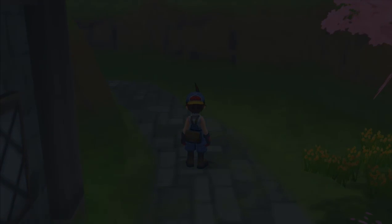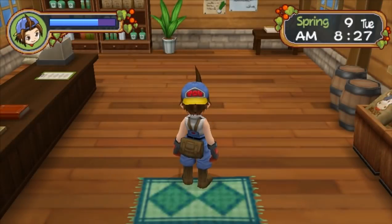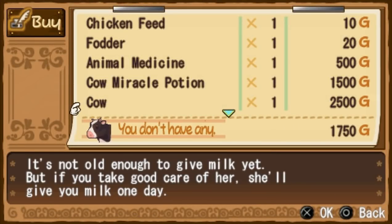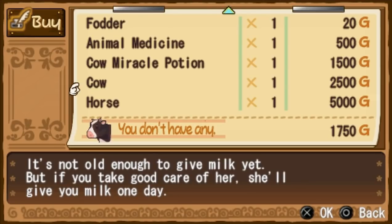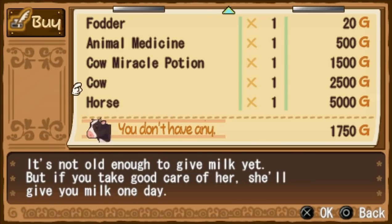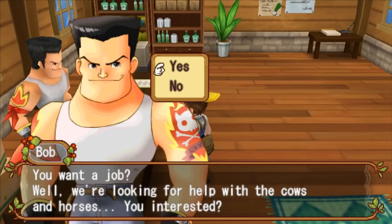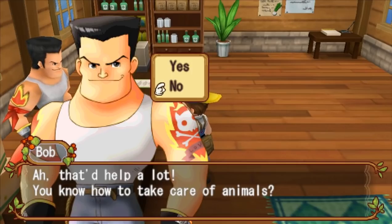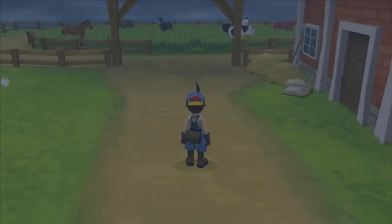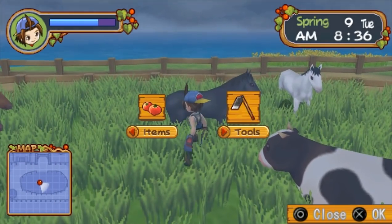Once I get access to eggs, befriending people should just be a matter of time - except for the Harvest Goddess. She will pretty much only accept vegetables and fruits, mostly vegetables in this game. How much is a cow? 2,500 gold. So we only need about a thousand more. We're also going to need to buy a milker. We could buy a horse, but we're not going to because we can get one for free later. I don't have a milker or a brush yet, so it's going to cost about $3,000 in total. Yes, I know how to take care of animals - I know what I'm doing. I'm just going to talk to the horse I like most, then we'll get the milk and get going.